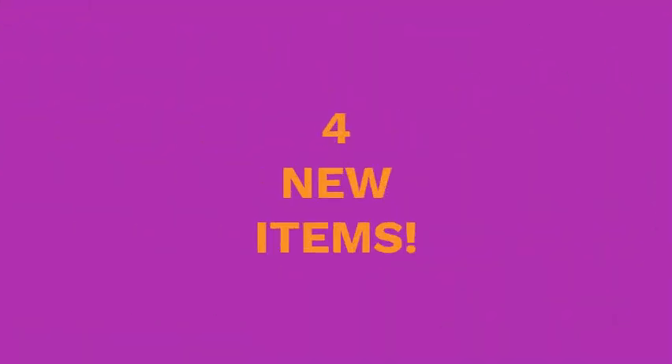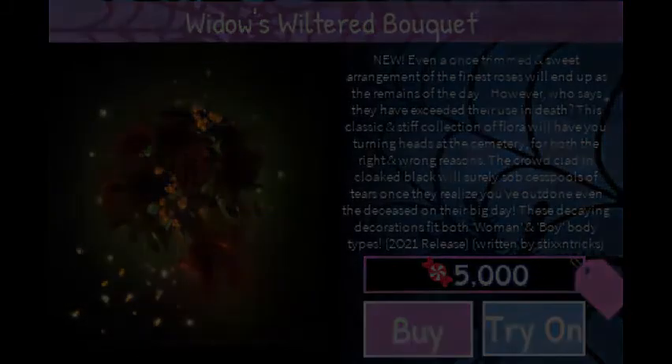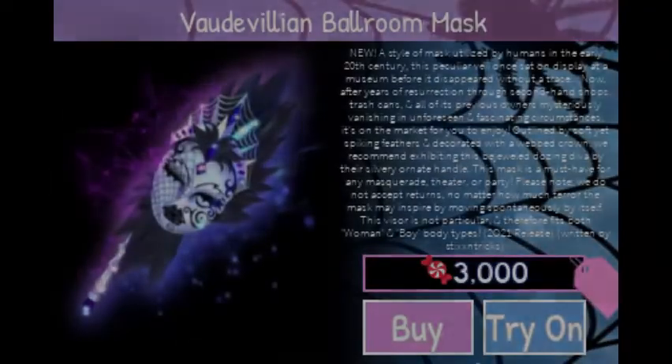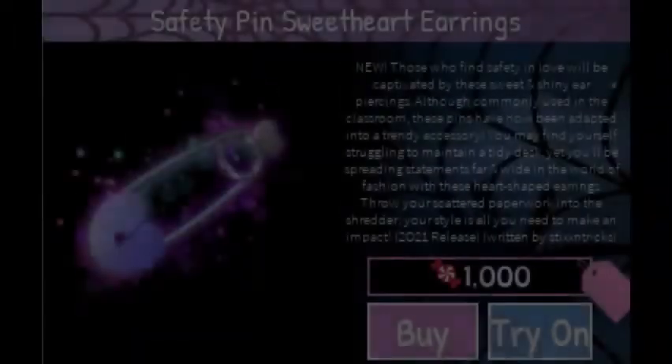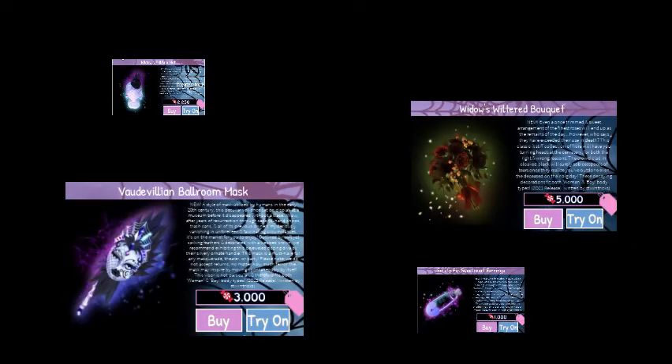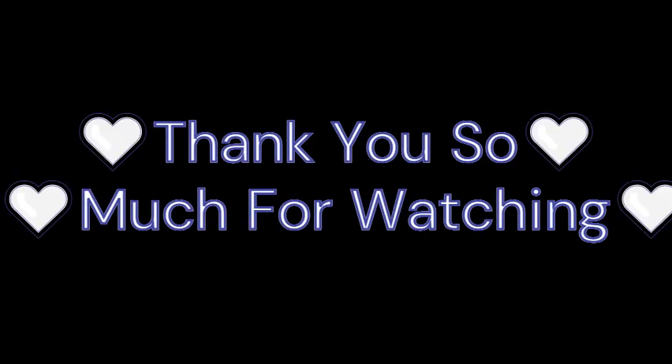Before you go, I have an announcement to make. There have been four new items added with this update which can be obtained with Conduit. The first item is the Widow's Wilted Bouquet, next the Valentorium Bomber Mask, the Widow's Pillbox Hat, and the Safety Pin Sweetheart Earrings. I will be making a video on these items, but possibly before I do, I might do a video on the new update itself — tips, tricks, secrets, basically everything to know. Thank you guys so much for watching, goodbye!